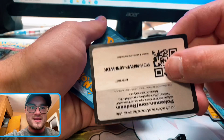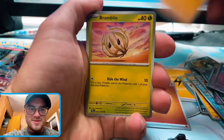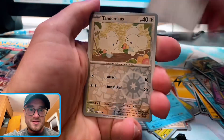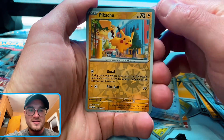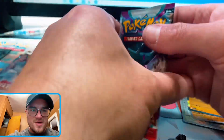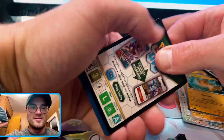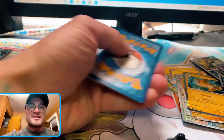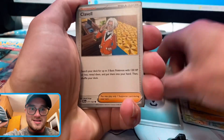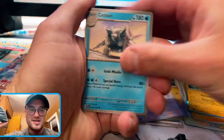We got one hit — this is crazy. There better be something else in here, I'll tell you that. Peek — oh, it actually goes in, that's dope. Oh my goodness — time out, send a refund! 60 bucks for a Copperajah EX — that is crazy. Steel, that's insane. That is literally insane.